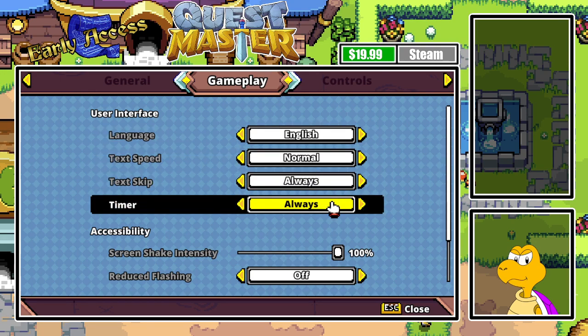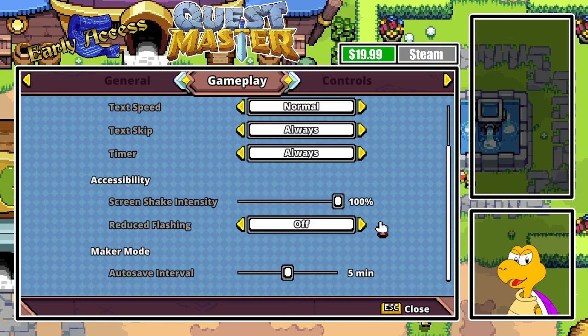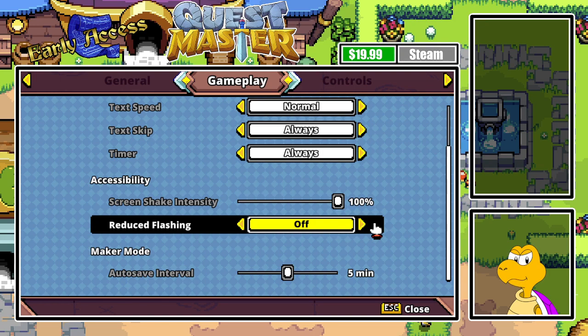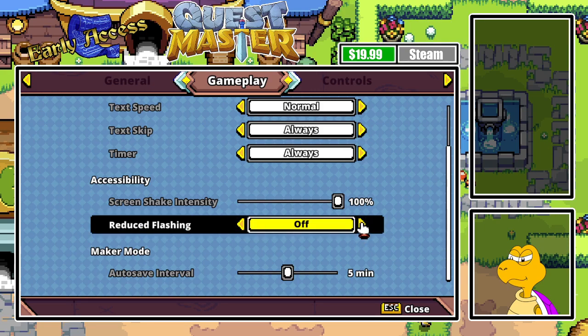So next we got reduced flashing mode. If we go to Gameplay, I have mine set to off because I'm used to it and it doesn't bother me. But for people who don't like flashing, you can just set it on — it'll ease your eye sensitivity so you don't get a seizure or anything like that. You'll be good as long as you have that reduced flashing enabled.